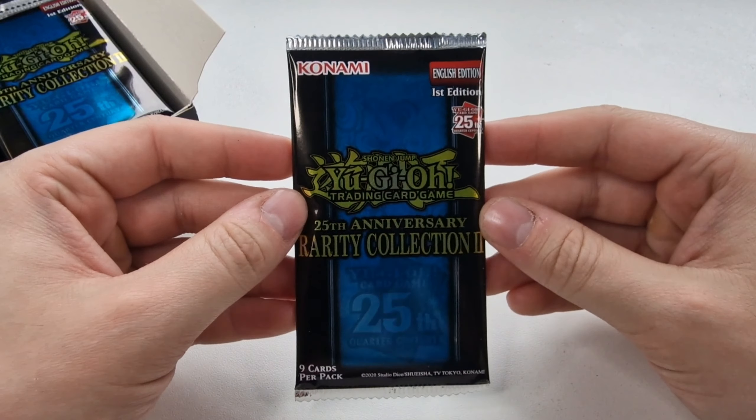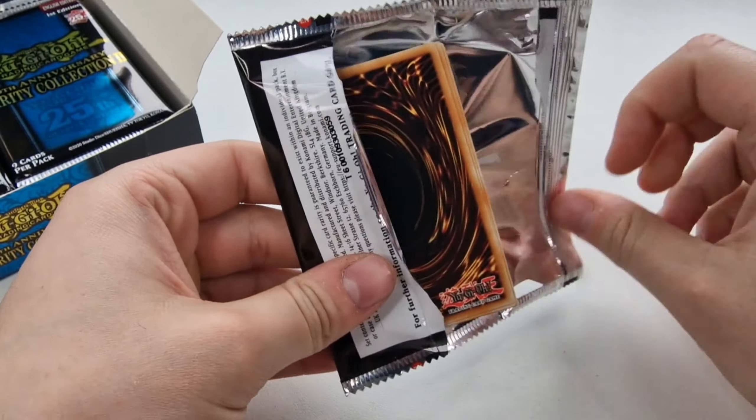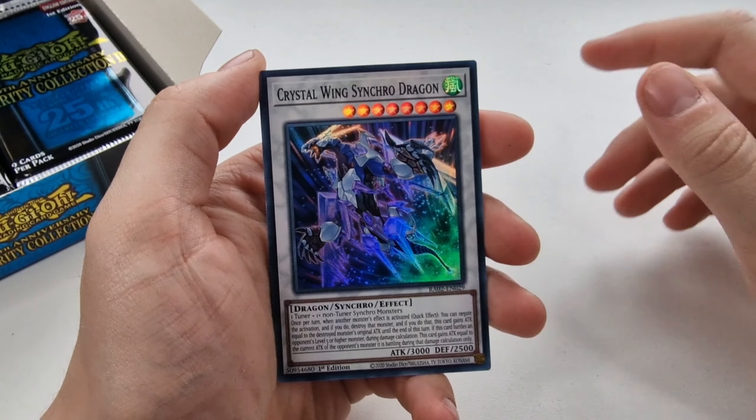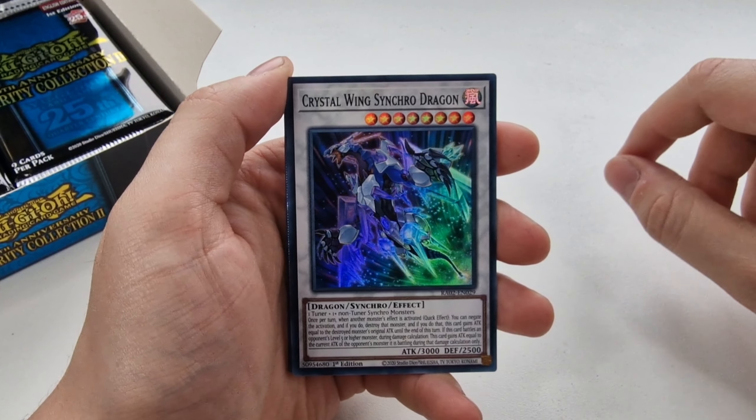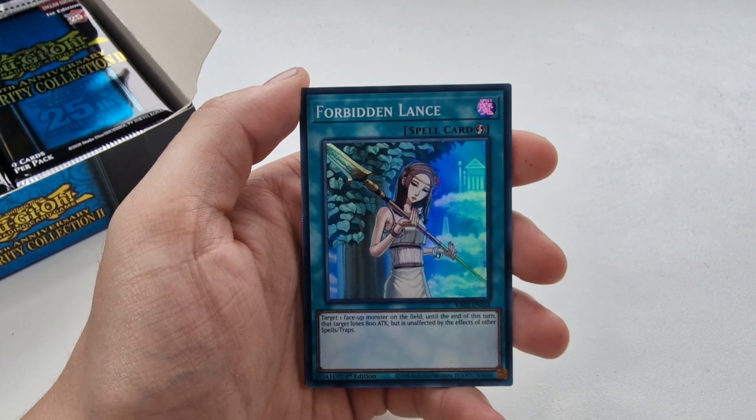There's quite a bit in a fat pack as well. Let's start off and see what we can get. We've got a 1 in 4 chance of getting the Quarter Century Rare in these packs, and a 1 in 4 chance of getting the Platinum Secret Rare, which is updated since the previous one and looks a lot better. Let's go.